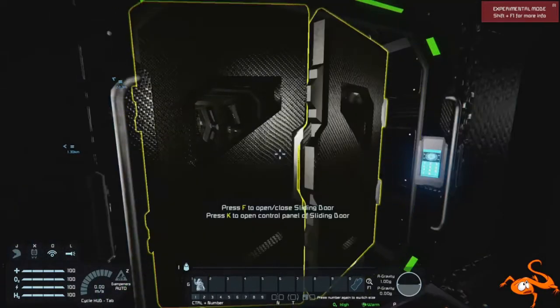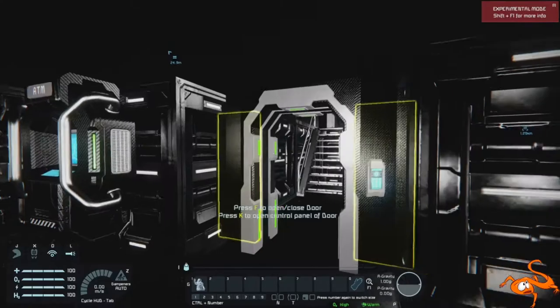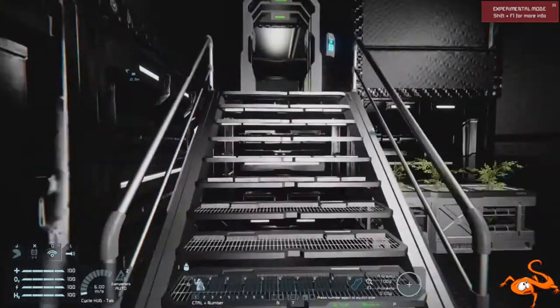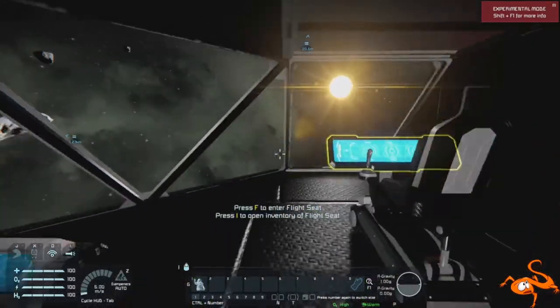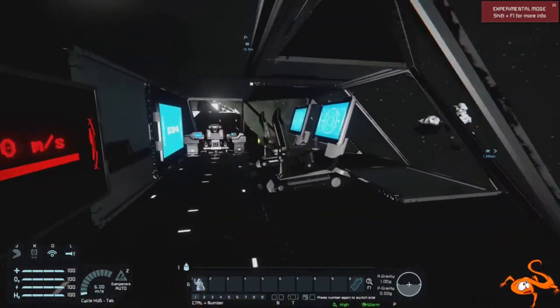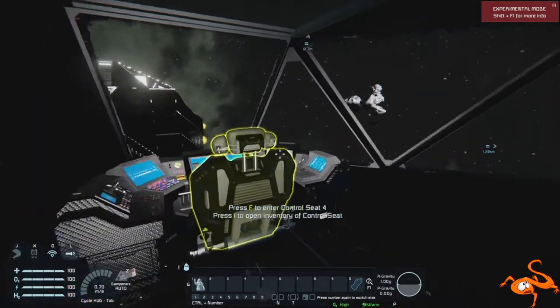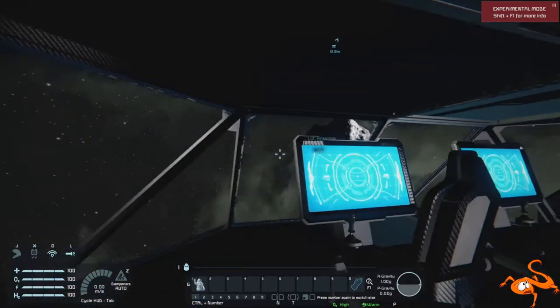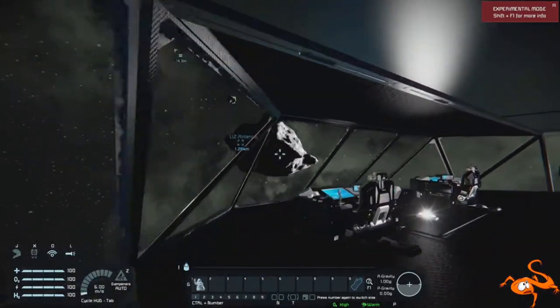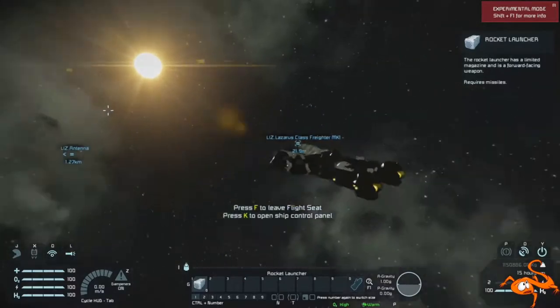Let's head back up to the front where we came in and head up these stairs. We have some plants, and then we are onto the bridge. It's an asymmetrical design — the bridge is offset to the left — but you do have a really, really nice view out of this cockpit. Let's jump in and swing ourselves around.